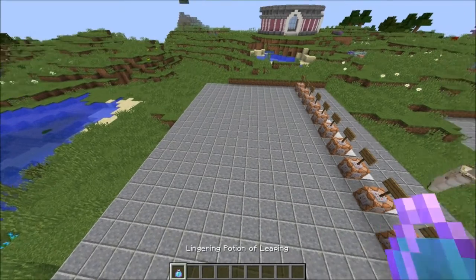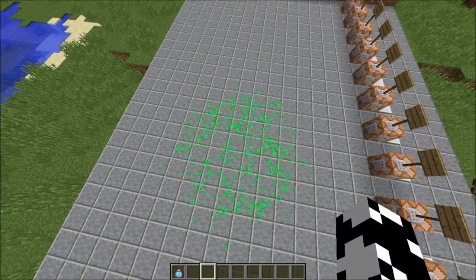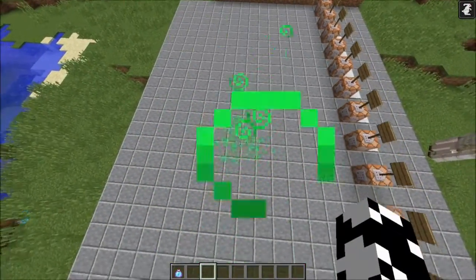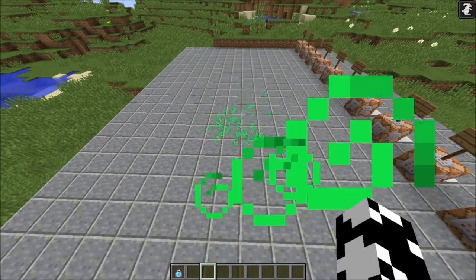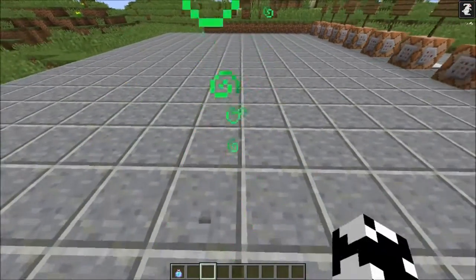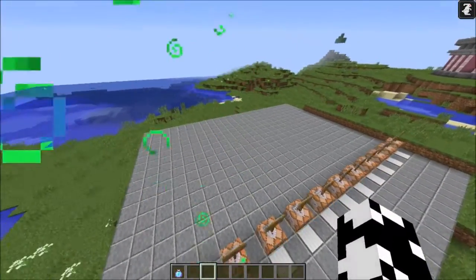In recent snapshots, Mojang added the lingering potion to Minecraft. What it does is create a cloud of the effect — you go in there and you get the effect. But what this cloud actually is, is its own unique entity, and it's actually extremely customizable. There's a lot of stuff we can do with this using commands, so I'm going to show you guys all the custom stuff you can do using this entity.